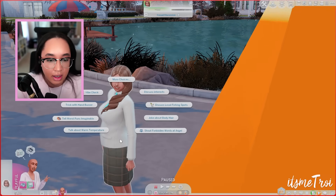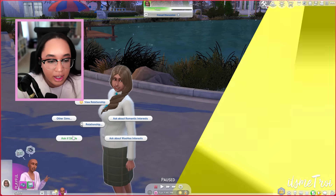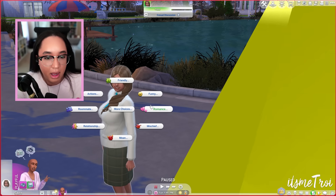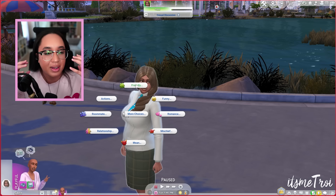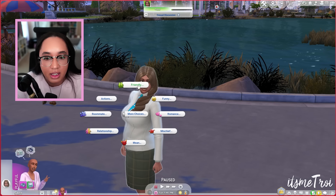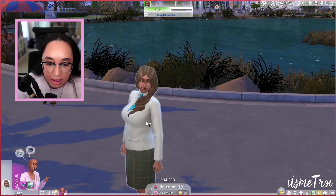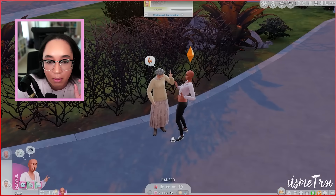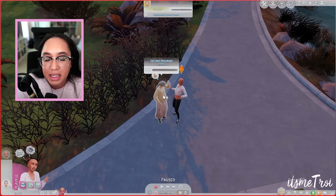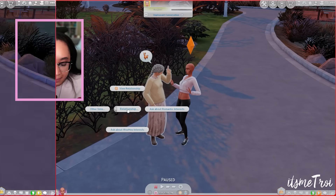Interactions also got an update with a new Relationships hi menu. You can View Relationship, Ask Romantic Interest, Ask Woohoo Interest, or Ask if Single — and you don't need to know them very well for it to pop up. The interactions in The Sims 4 have become so packed that without a search mod it's a headache to navigate, so this dedicated relationship menu is a welcome shortcut. If you have more packs, those relationship interactions will also appear there.